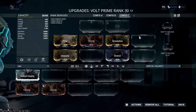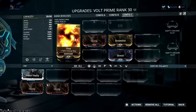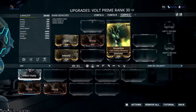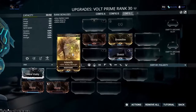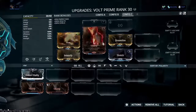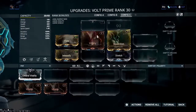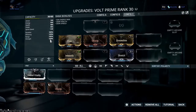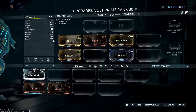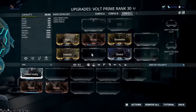Here are Volt's mods. We have Flow for additional energy max, Vitality for additional health — which is very needed — Streamline for additional efficiency, Intensify for additional strength, and Stretch for additional range. Flow and Streamline work very well together to give you additional energy and efficiency so you can cast your abilities much more often. With a frame like Volt, who relies on his abilities to stay alive and deal damage, you're going to want both of these mods. The rare mods might be a little tough to get if you're a newer player, but veterans in region chat may be able to help you.